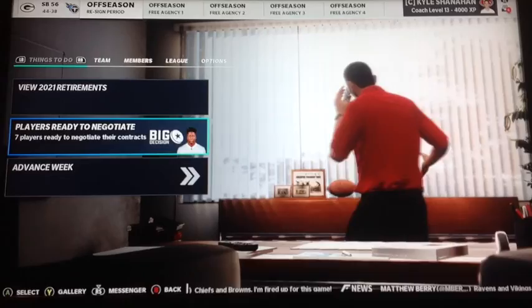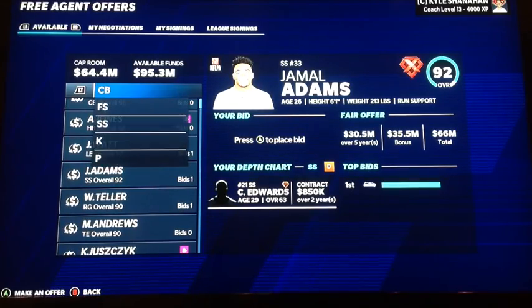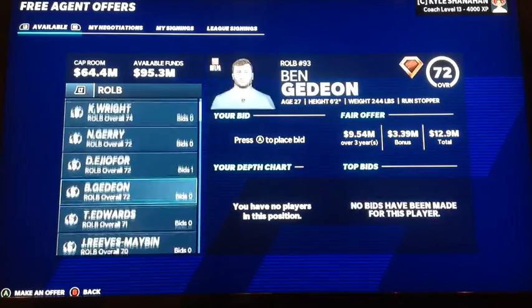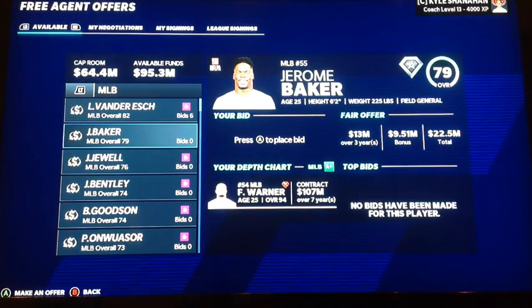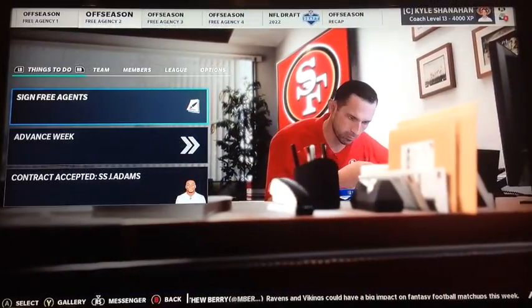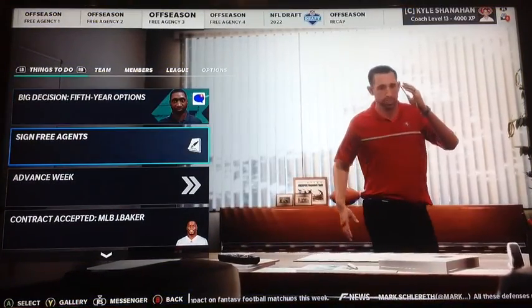Haskins could probably get a contract, but I'm just going to get another quarterback. There are two players at the top of free agency that need to come to our team — Aaron Jones and Jamal Adams. You almost never see both of them in here. We got Jamal Adams, which is huge — fills our strong safety hole. We didn't get Aaron Jones though, which is frustrating since we don't have a really solid running back.